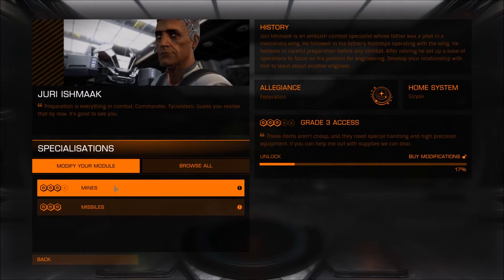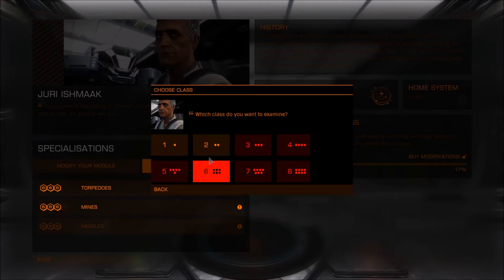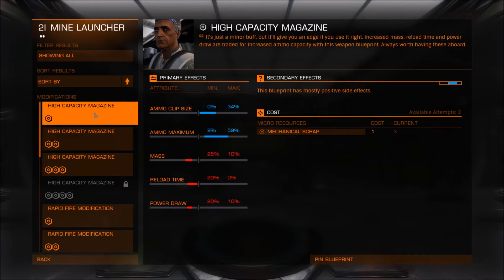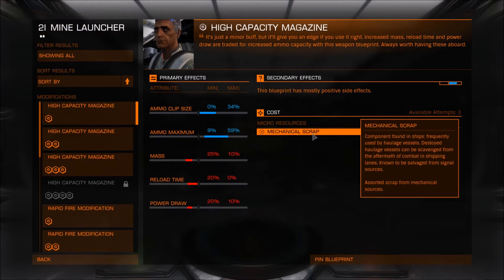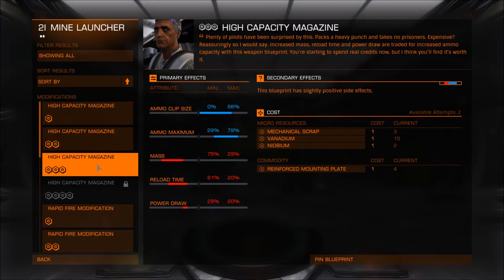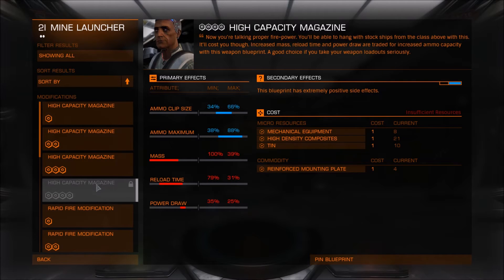What kind of upgrades can you give to your mines via the engineers? The high capacity magazine upgrade allows you to have a larger clip size and more mines in one module, and that goes up dramatically with a higher level upgrade.